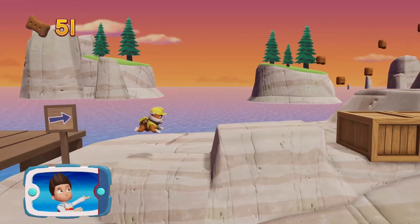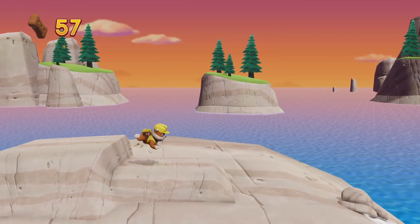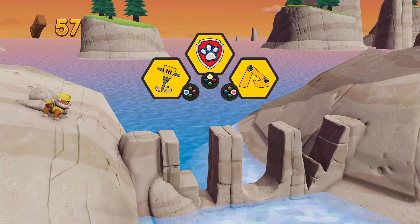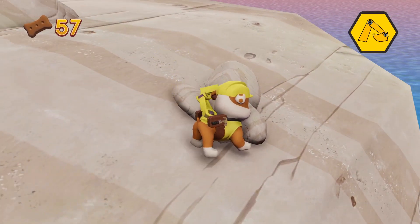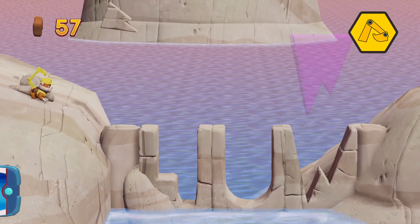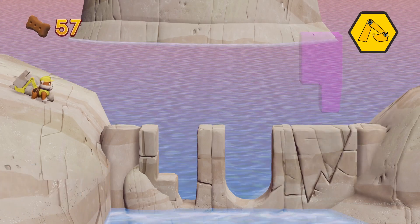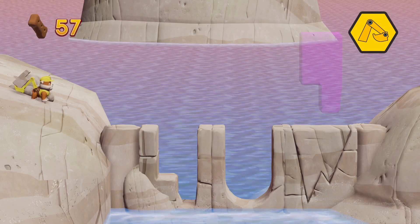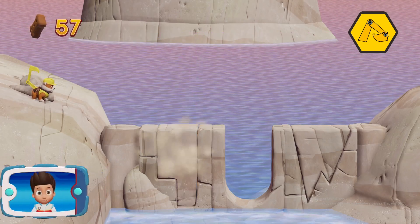Great job! We're almost there! Pick the pup ability that you should use. Great job! Help Rubble to move the rocks into the right spot. Awesome! Use the left stick to move and drop. Way to go!